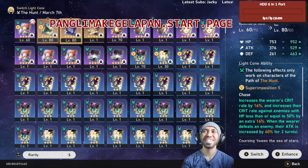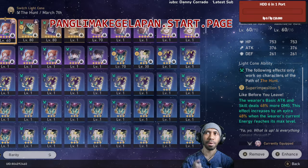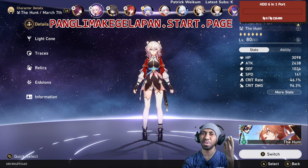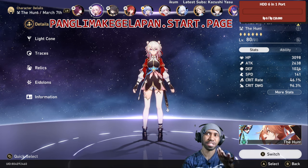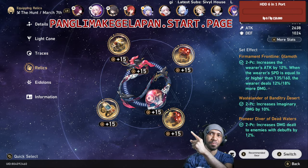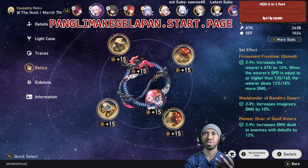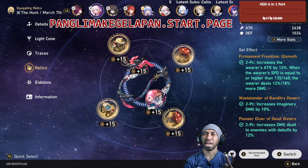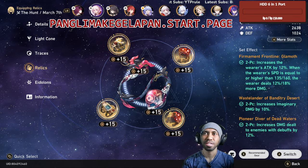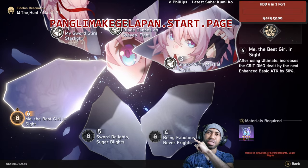I know this might seem really controversial to some people, but believe me — for early stage players, March 7's ultimate is not really that good unless you have really good relics. If a different lightcon makes your account perform way better, why not use it?